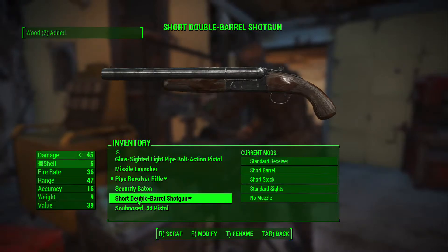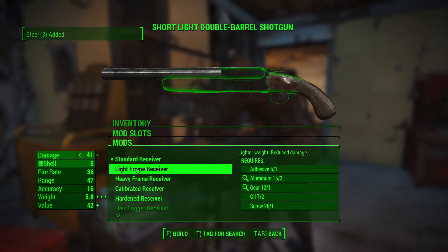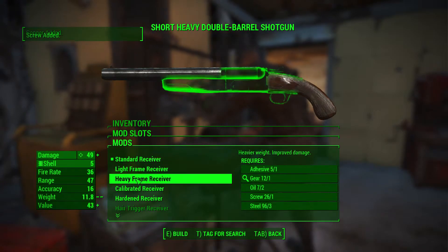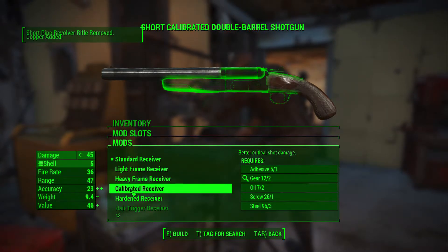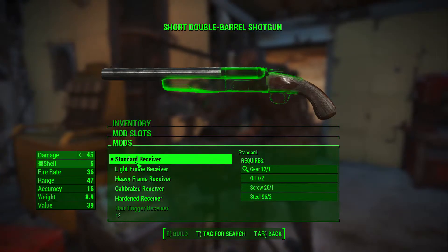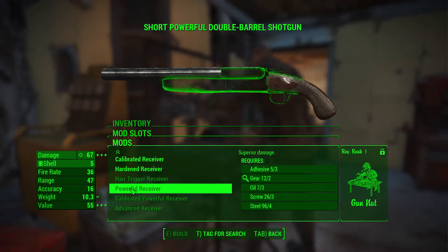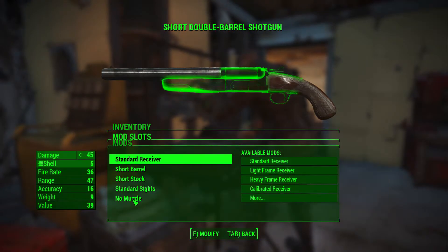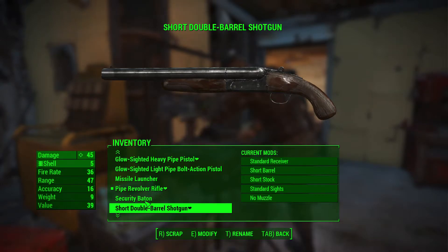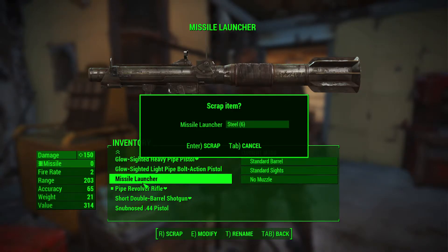I need Gunnut. So we're just gonna leave that. I'm just gonna scrap whatever else I've got. Missile launcher - I'm sure that's gonna be helpful somewhere, but for that weight... The value's really nice though, I could sell it. I don't get much for breaking it down, so we'll sell that.